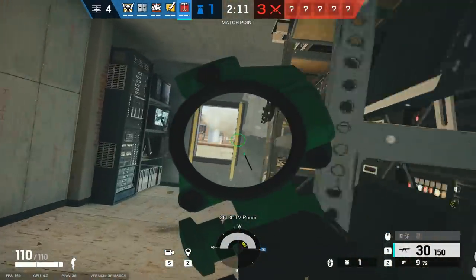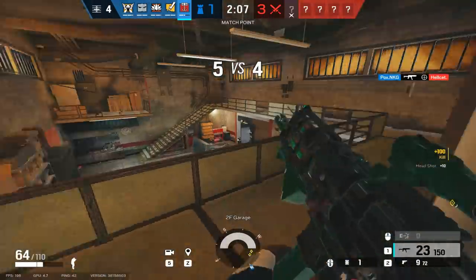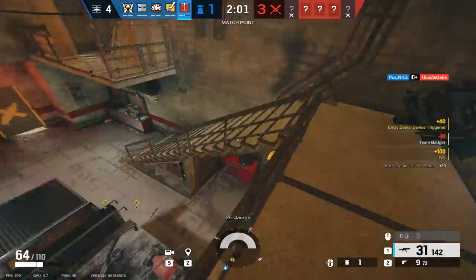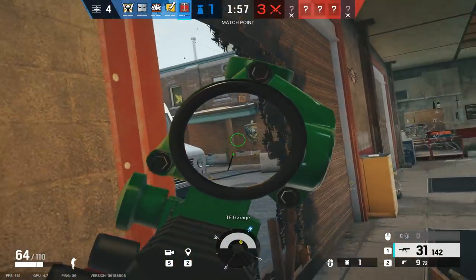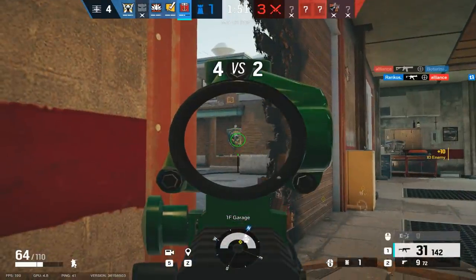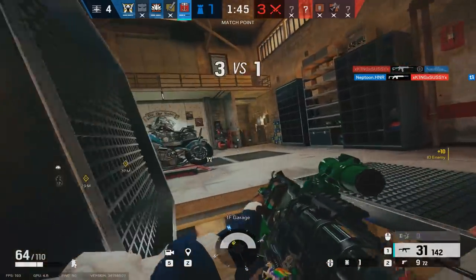So there you have it — that's how to attack every site on Clubhouse. Of course, these attacks aren't going to work 100% of the time, but ideally you can take some of the concepts and ideas from this video to improve your attacks and understand how to attack the map a little bit better. Siege is a game of constant learning, and the more you learn, the better you'll become, so if you took absolutely anything out of this video, it could help you win at least a little bit more. If you enjoyed the video and want to learn more, make sure to subscribe for more in-depth Rainbow Six strategy.